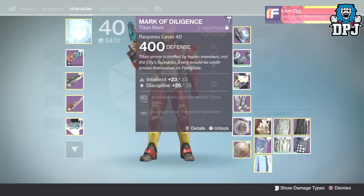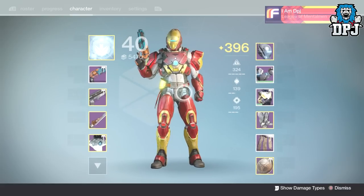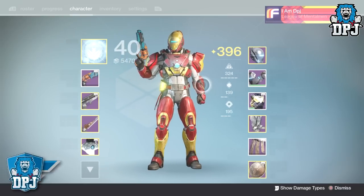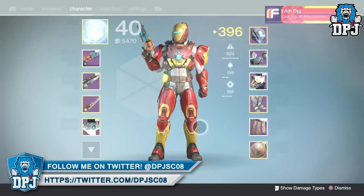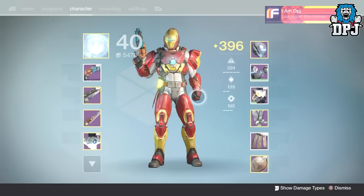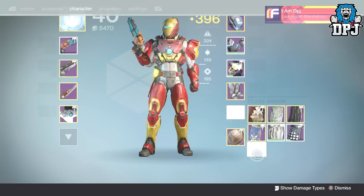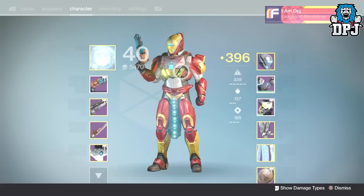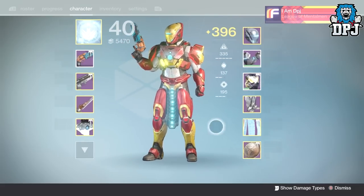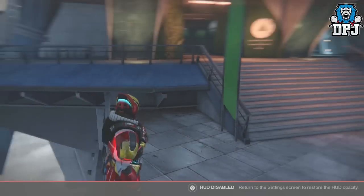For the class item, I wouldn't suggest using what I'm using — the Mark of the Diligence — because it's the smallest one I have. The class items in the game go way smaller, basically just a sash. The best one you can probably get is the Mark of the Risen from Arkan's Forge. I've grinded the past week trying to get it and just cannot. The Light of the Great Prism with an ornament applied also looks great, and even though Iron Man never wore a hanging belt, it still looks pretty good.